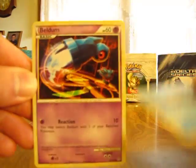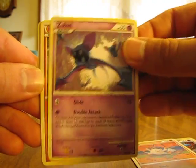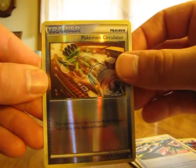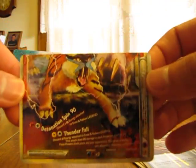So we have Squirtle, Beldum, Mankey, Zubat, Riolu, MC's Chatter, Pokemon Circulator, Super Scoop Up, Pokemon Circulator Reverse. There's a Legend already — Entei and Raikou Legends, the bottom half.